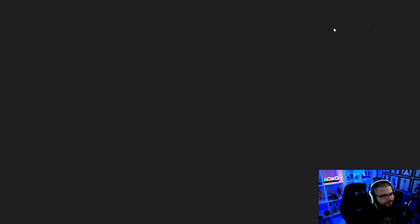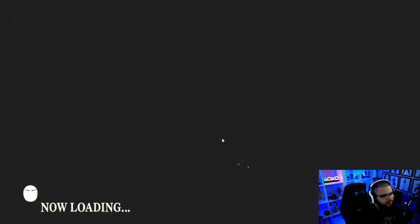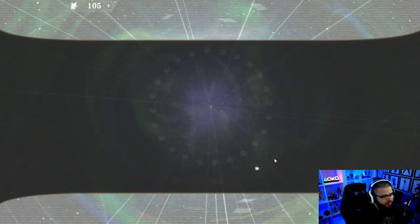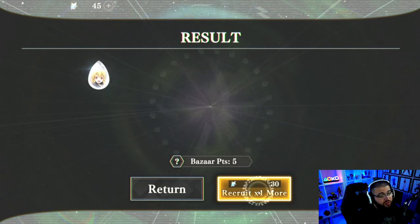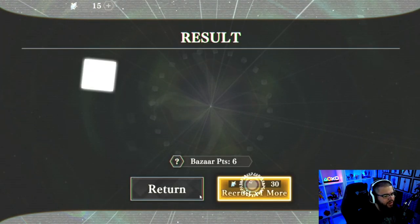We got another three-star. These Bizarre Points are what you use for pity — every single summon or multi-summon gives you one Bizarre Point per pull. At 200 Bizarre Points is pity, so 200 pulls is pity. If you don't use those Bizarre Points before the banner goes away, they convert into a different currency you can use in a shop to get dupes, awakening masks, weapons, and similar items.